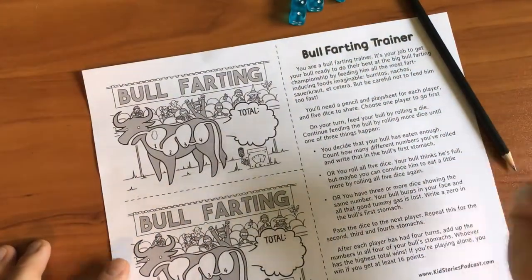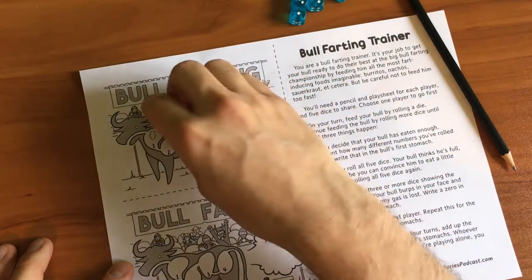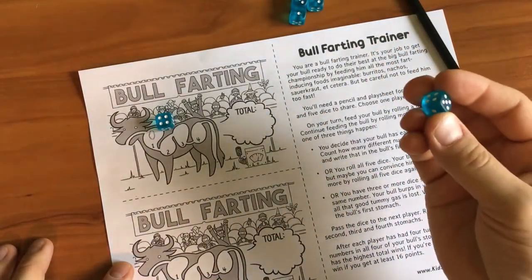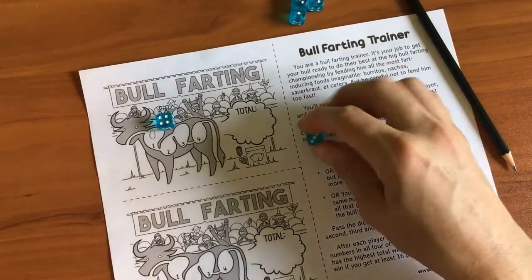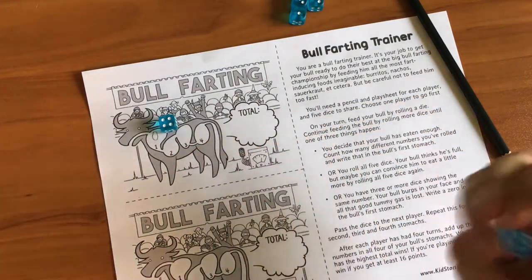I'm going to roll one dice. It's a four. I like that number — it's more than half of the D6. Half would be three, so it's a little better than half. But I'm going to press my luck and roll again.